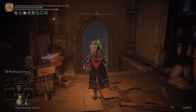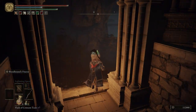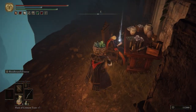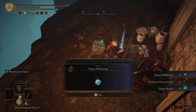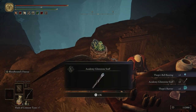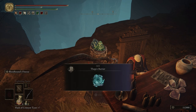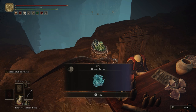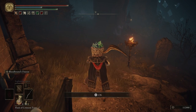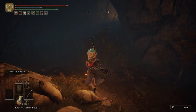Turn on our lantern. If we come over here we can find Thops — he is dead. We can get Thops' bell bearing, the Academy Glintstone Staff, and also Thops' Barrier. This spell will allow you to parry incoming spells — a really unique spell in itself.